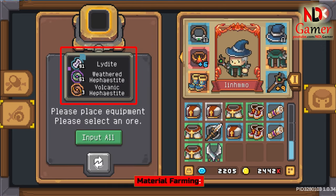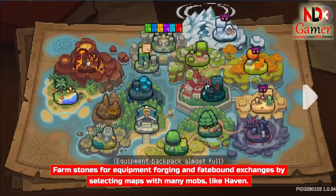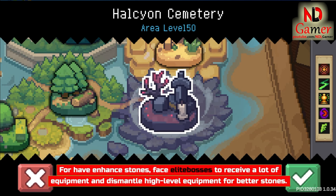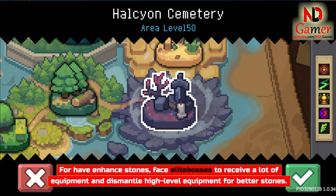Material Farming. Farm stones for equipment forging and Fatebound exchanges by selecting maps with many mobs, like Haven. For enhanced stones, face elite bosses to receive a lot of equipment and dismantle high-level equipment for better stones.